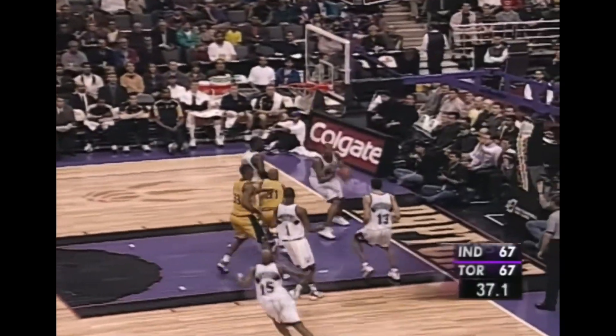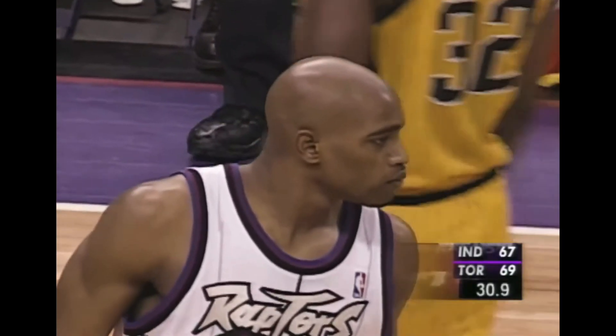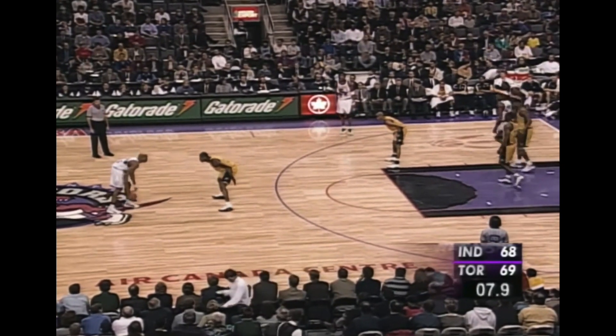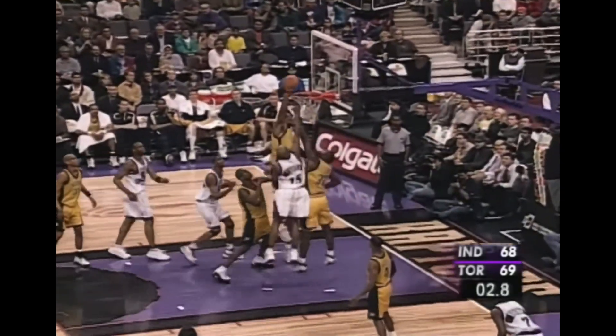Vince Carter behind the back to John Wallace — he drops it in. The Raptors got lucky on that one, but you don't want to take chances in a close game like this. Vince Carter almost let that ball get away from him. Final eight seconds now, and the Raptors spread the floor and let Vince Carter go one-on-one with another rookie.